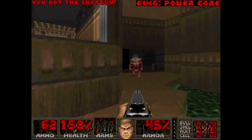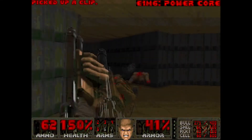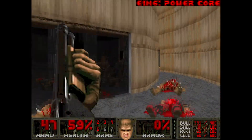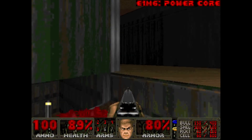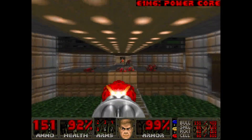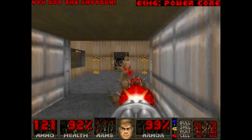E1M6, Power Core. This level starts off with a rush of hitscanners and demons, but when you clear them out it's pretty straightforward. I love this little nod to E1M4 of Doom with the doors that open together like this. To get the blue key you go to the right from the start, and the yellow key is over to the left. After that you can fight your way through this fun arena to reach the red key in a tunnel. From there just pass across the toxic waste to the exit. One of the best maps of episode 1, I think.